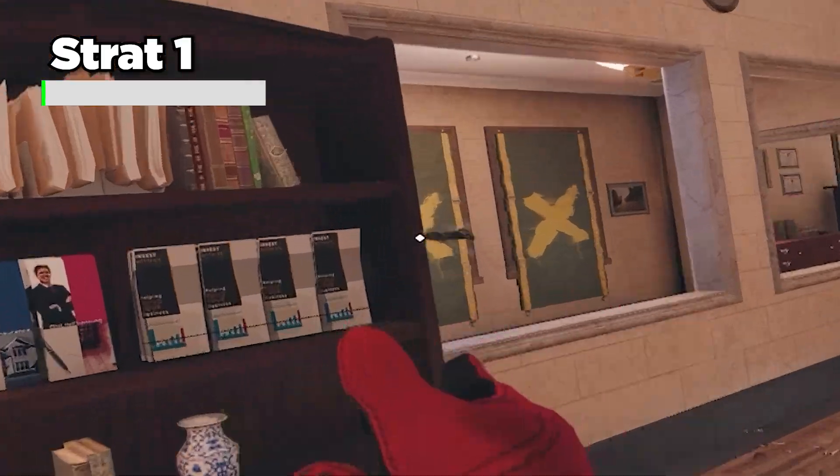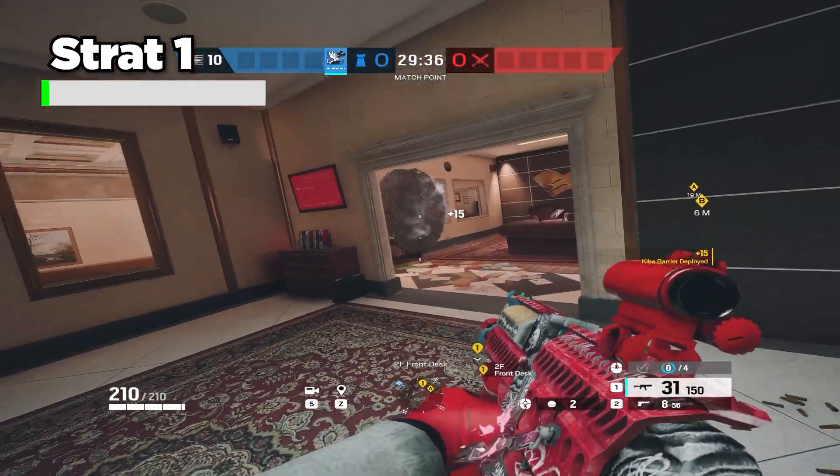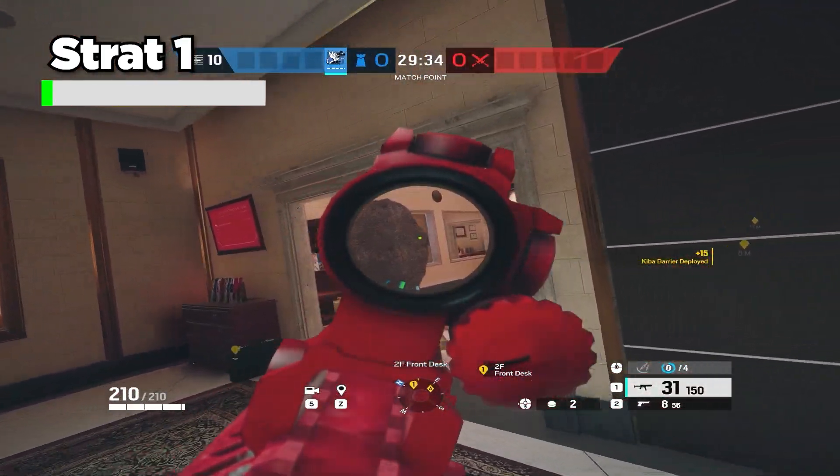The first barricade goes right here on the bookshelf. This makes it so you can sit in Trump without having to worry about them getting on the window and shooting you.